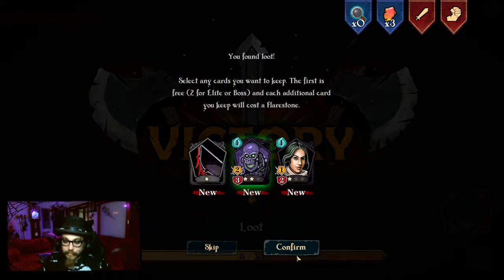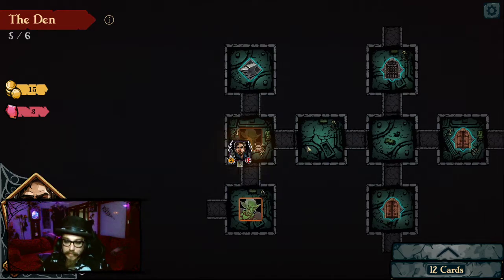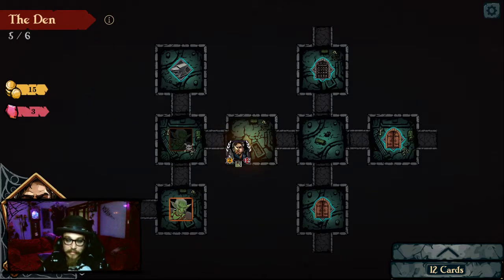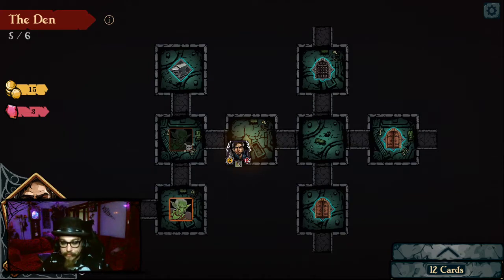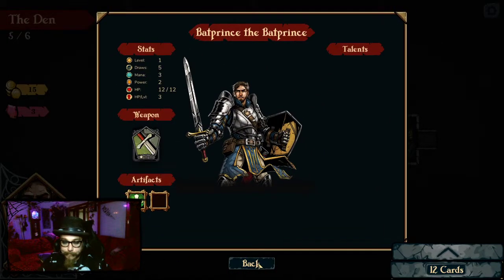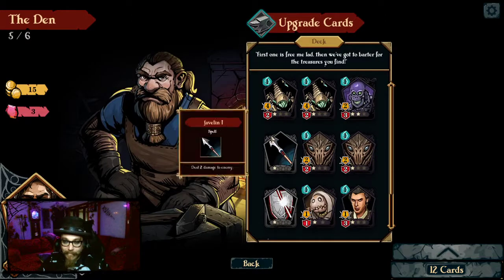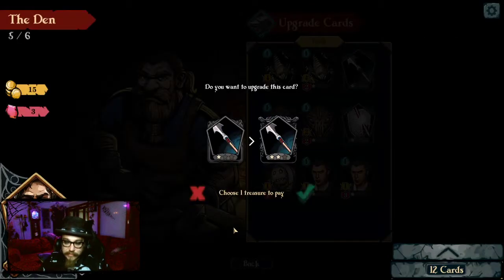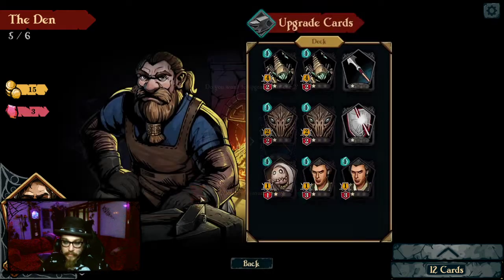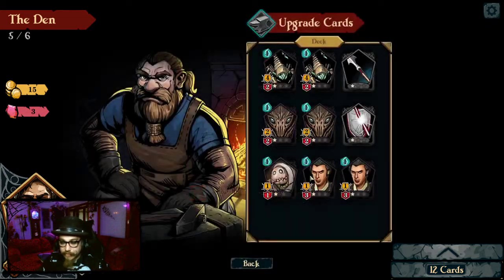Should we go to the blacksmith, or into the next one? That's fine — how do we do it? Select yes. This one's new — one treasure. I don't have any treasures. They're all treasure except for the one I just upgraded.